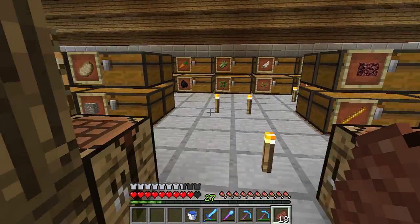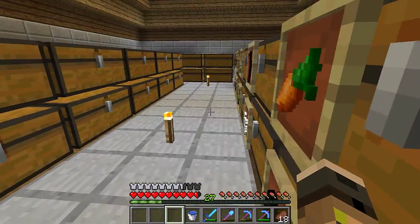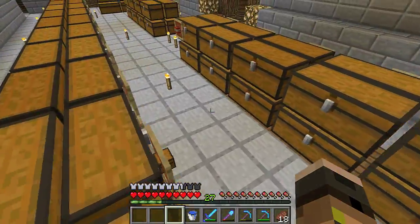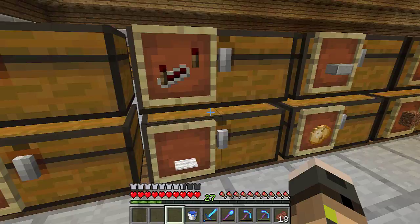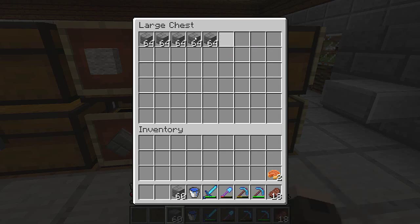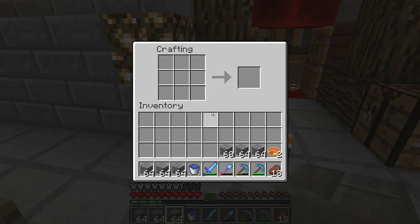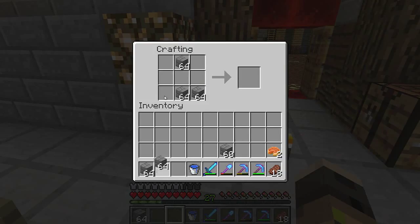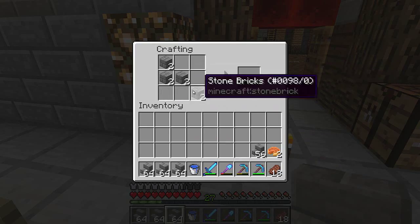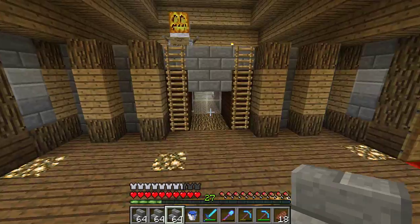One thing I want to do right now is, like I said, I built the mine and I want to put stairs inside it. I haven't decided yet what to make the stairs out of, so I guess we'll decide now. Do we have any stone? If I can make them out of stone, I want to. Okay yeah, we have enough. I got a bunch of cobble from mining out the place, so I can afford to make some stairs.